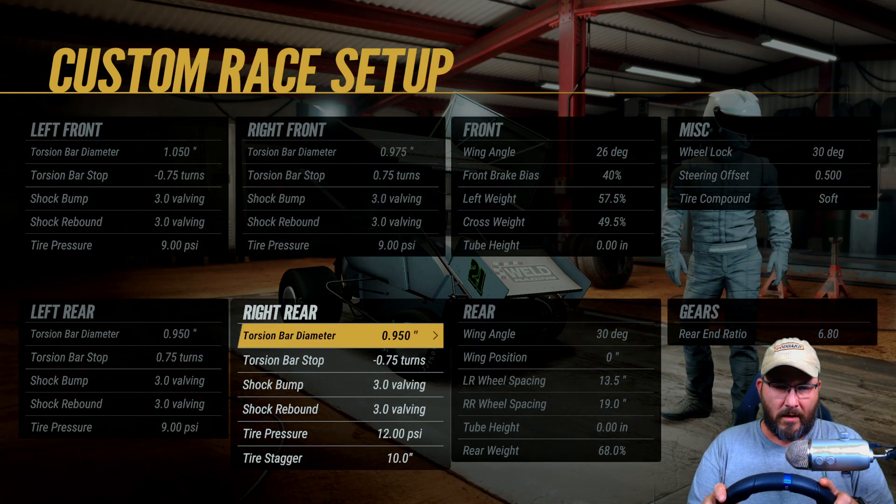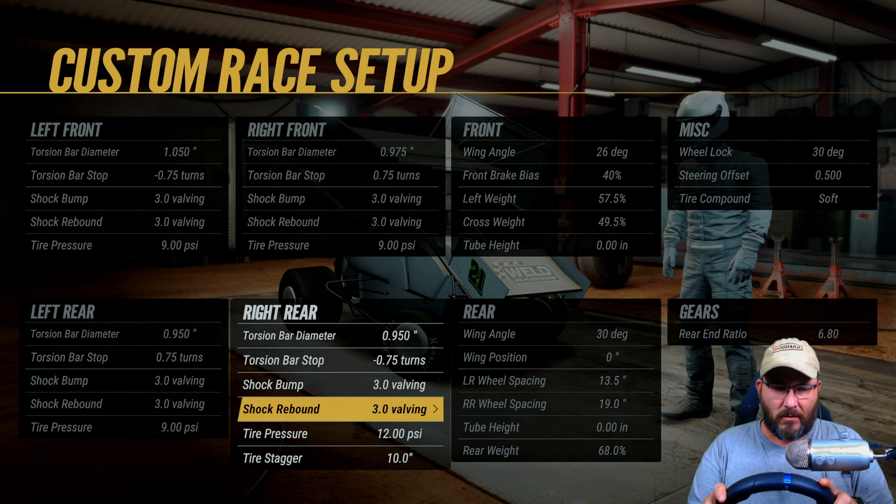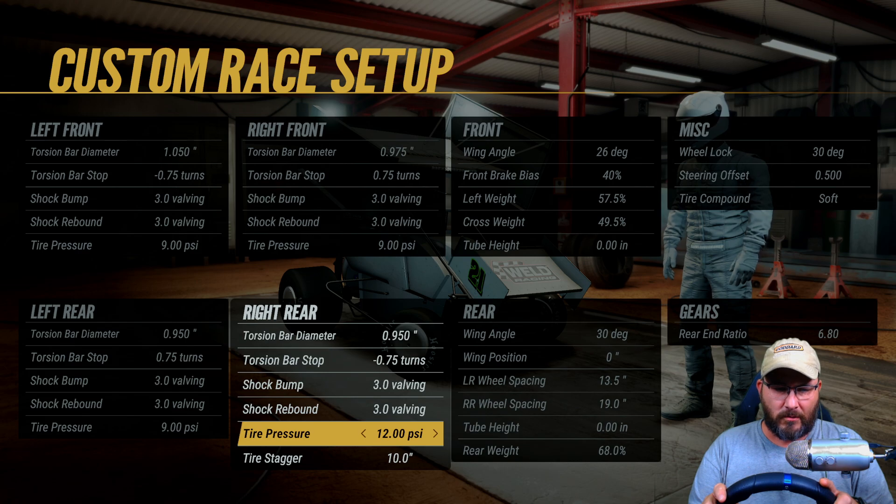Torsion bar diameter on the right rear is a 0.950. Torsion bar stops at negative 0.75 turns. Shock bumps 3.0. Shock rebounds 3.0. Tire pressure is at 12.